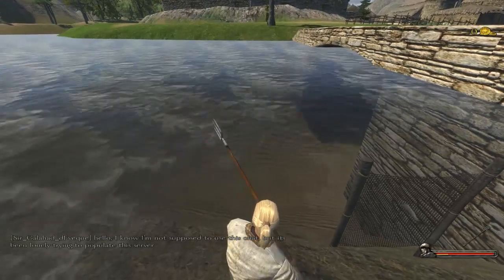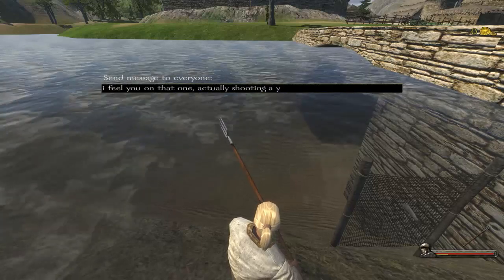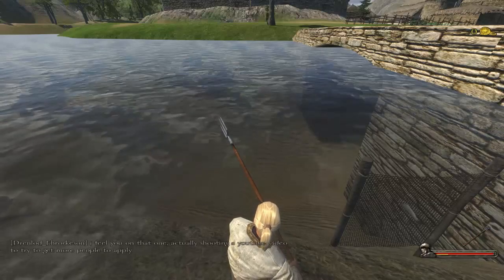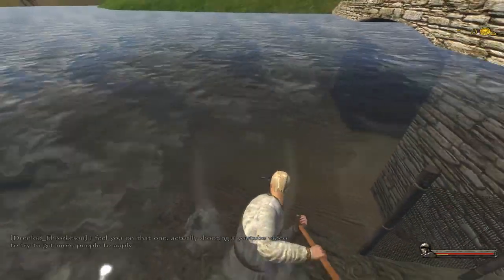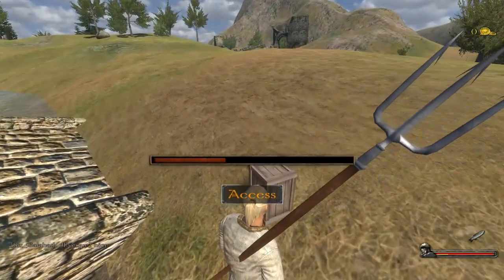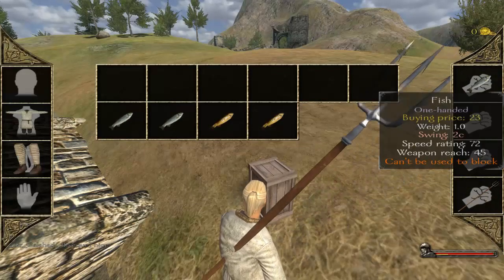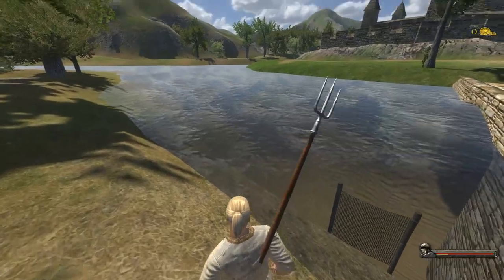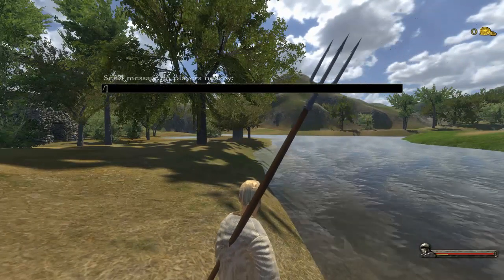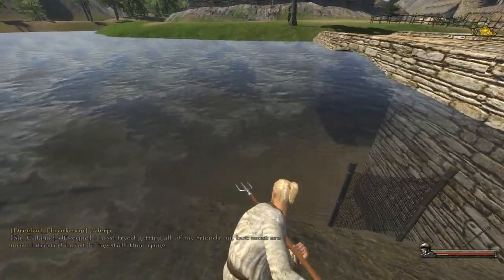Another player in the chat says: "You know you're not supposed to use this chip, but I've been lonely trying to populate this server." I feel you on that - I'm actually shooting a YouTube video to try to get more people to apply. My net already just caught a fish over time. So now my inventory is full with three fish. Technically we're not supposed to be talking on the global chat - that's actually one of the rules of the server. Since it is hardcore roleplaying, you're supposed to do everything through local chat, which is the Q key. So you just say things to players nearby and stay in character. If you're doing something out of character, you do a couple forward slashes beforehand. Everything else is supposed to be in character, like typical roleplaying like Dungeons and Dragons.